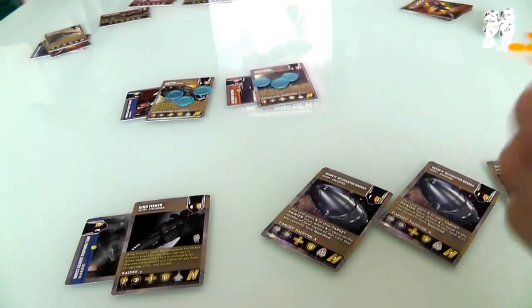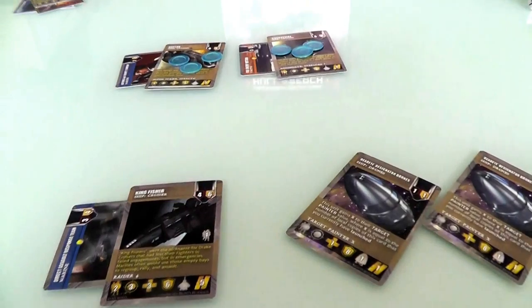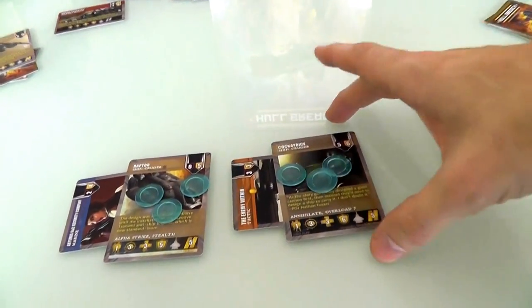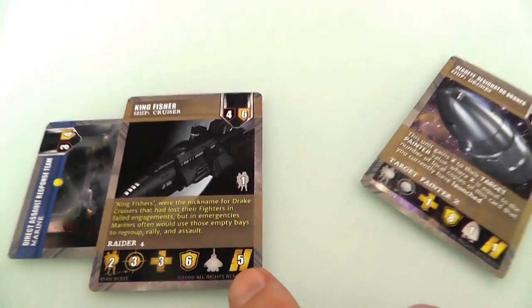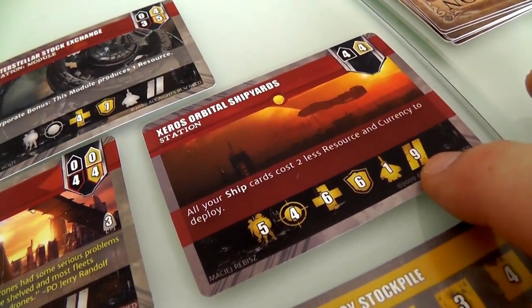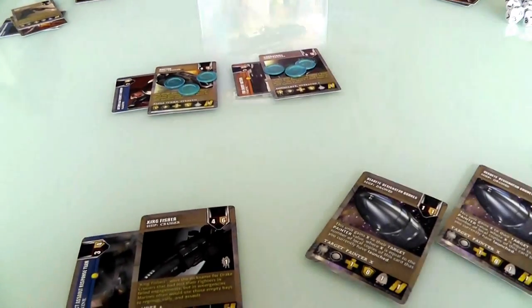Now, are there twos? No. Threes? No. Fours? No. Let's move on to the fives. Jen is the attacker, so she will get to go first. She will get to attack with both of these cruisers. And then afterwards I will get to counterattack with my level 5 cruiser. And then once all the fives are done, we'll come over to my station. My station, with a very slow ponderous speed of 9, will get to counterattack as well. So Jen is up first.